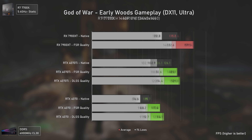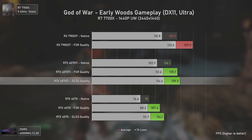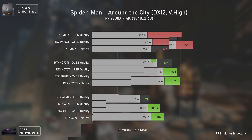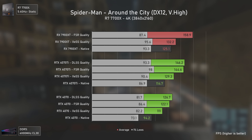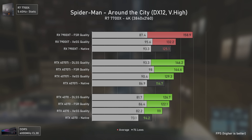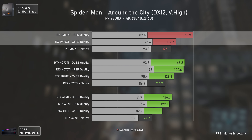Gladly, Resident Evil 4 does not follow this pattern. In this game the RX 7900 XT is faster in rasterization and virtually matches the RTX 4070 Ti in ray tracing performance. At 1440p, things are more or less the same for all cards, with the scaling oddly equal to 1080p. At 1440p ultrawide, the RX 7900 XT pulls ahead in rasterization but is again side-by-side with the RTX 4070 Ti in ray tracing — which is quite impressive.